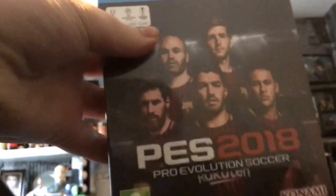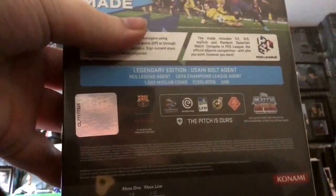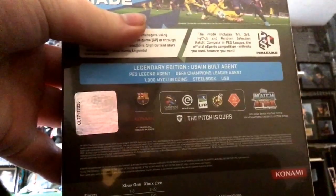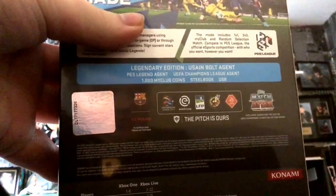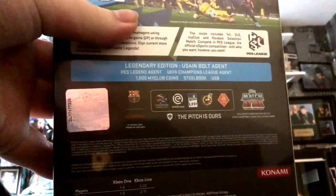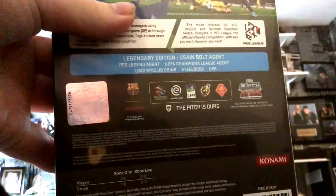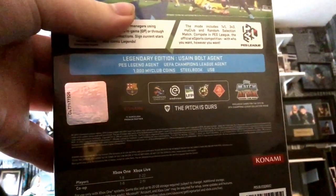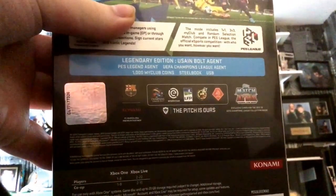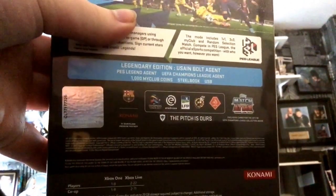We got the Legendary Edition for 49.99, what's an absolute steal. The Premium Edition comes with a Usain Bolt agent, but instead of a Champions League agent, in this one you get a legend - which is much better. I wish FIFA would do that, give you a starting legend not on loan. You get a Champions League agent as well, an extra legend agent, and a thousand MyClub points for free - they're eight quid's worth.